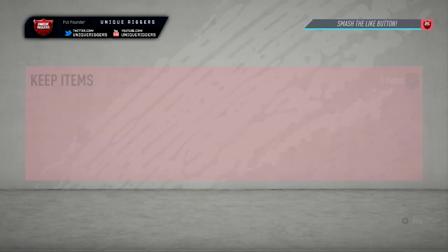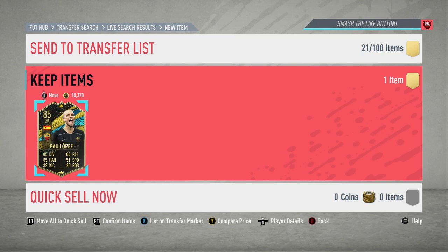Second snipe up, going to pick him up a little bit cheaper this time at $15,750. Once again, going to be around 2,000 coins profit. To snipe these two took around 3.5 minutes, so for that amount of time to make around 4k coins, it's pretty good.